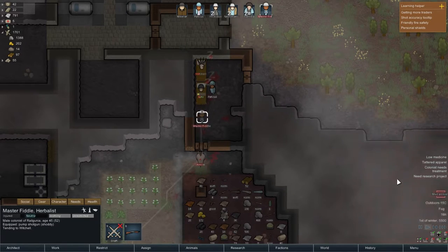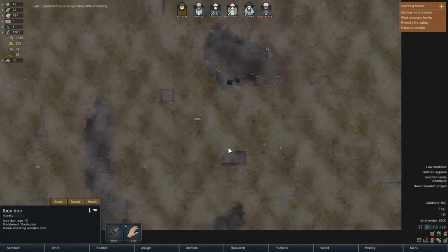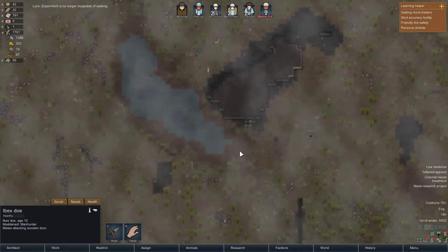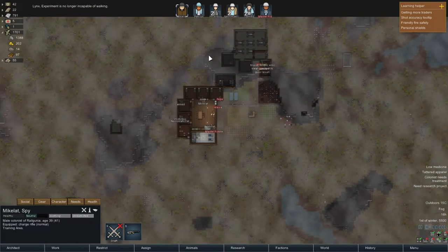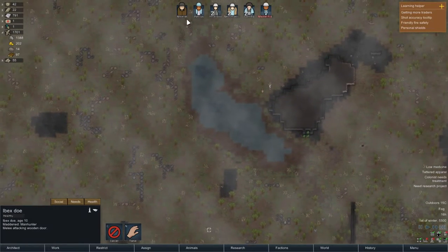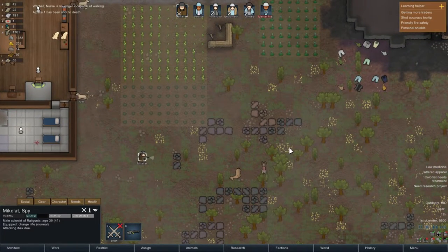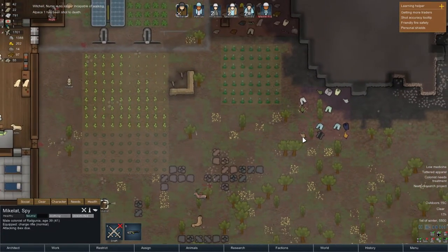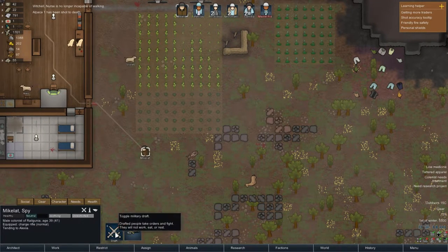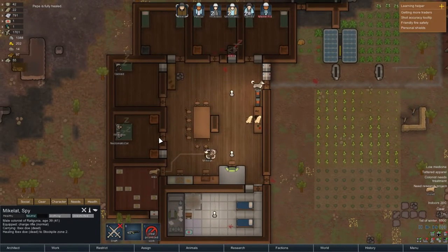We're capturing that guy. Got a mad animal - let's prioritize hunting this doe. Actually we don't really need to chase it - it's just gonna come over here. If we both take shots at it, it's gonna be great. There we go, it's dead. Do you not want to prioritize hauling? Thank you very much. Pepe is fully healed.